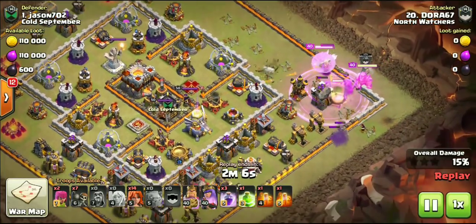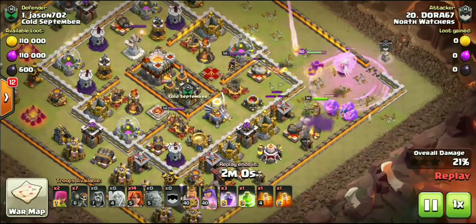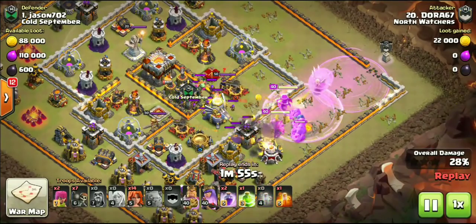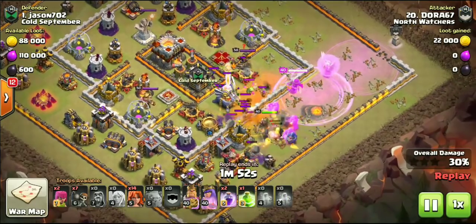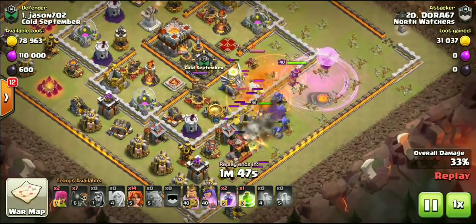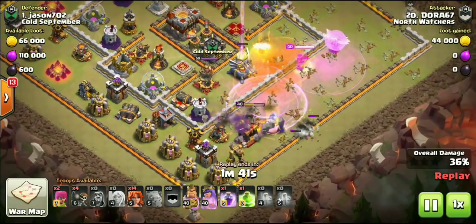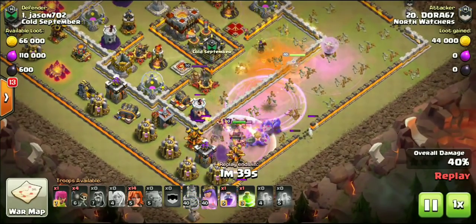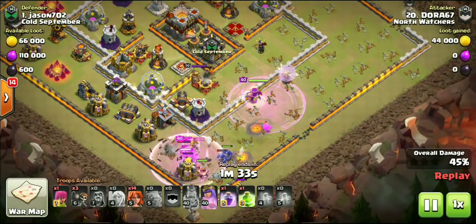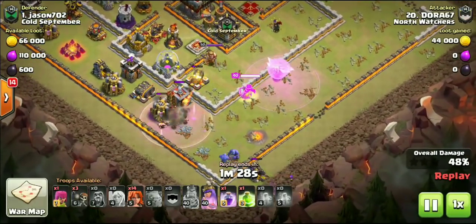Queen drops down, slowly took out about three buildings. Dora 67 dropped the healers a little late on purpose to make sure the air defense was out of range of those healers. Golem breaking in, bowlers coming in — those bowlers came out of the CC. King down. We had kind of a queen walk meeting up with the CC entry. Another rage spell down, CC troops coming out, dropping two poisons to take care of that, still having two rage and one jump.